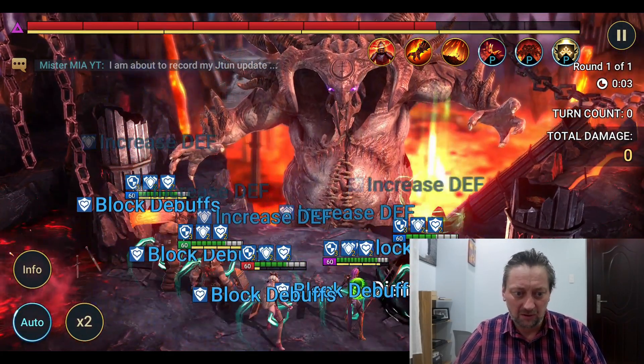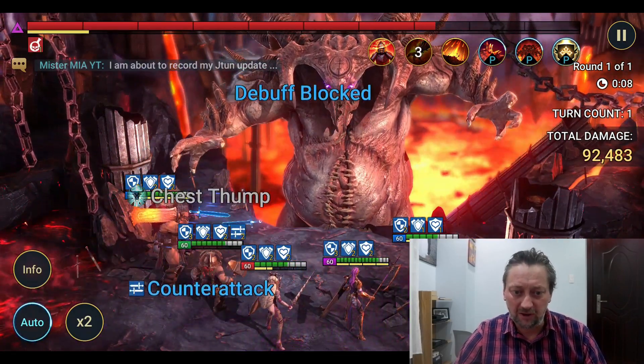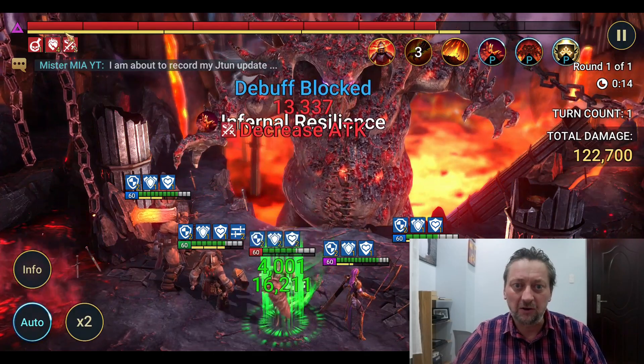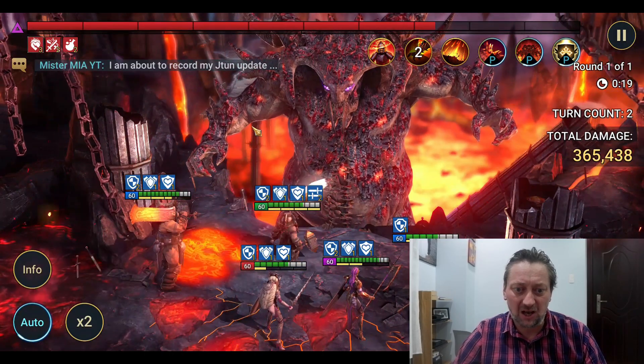Here we go — Jotun's first strike: Burning Blade, 30,000, and it puts the HP burn on for four turns. So this is pretty good. I'm going to bring you in at the end of the Clan Boss fight now, so let's see how he gets on. I'm hoping we're going to get a pretty good damage output from this guy.